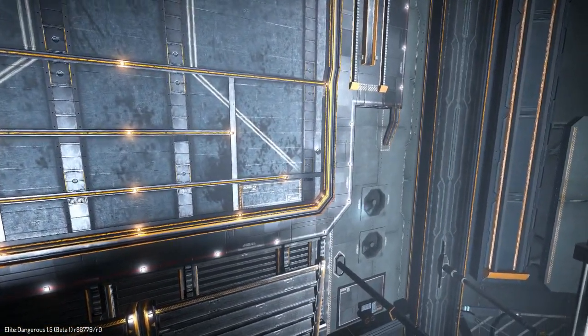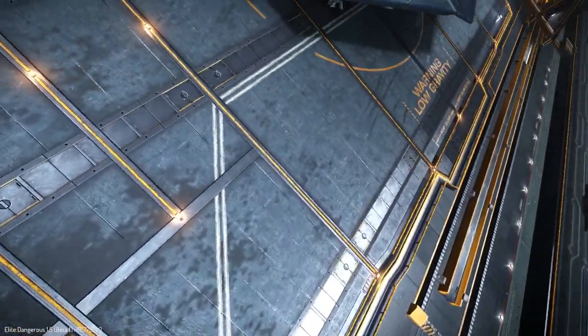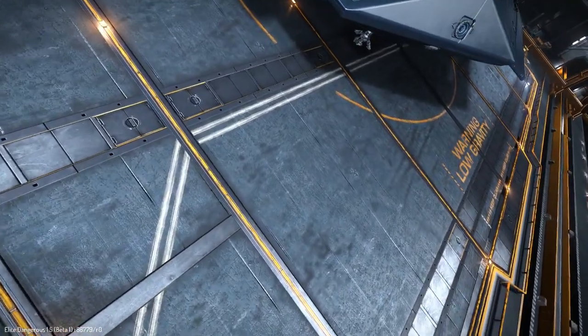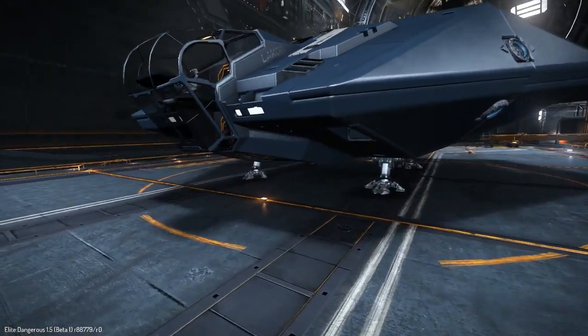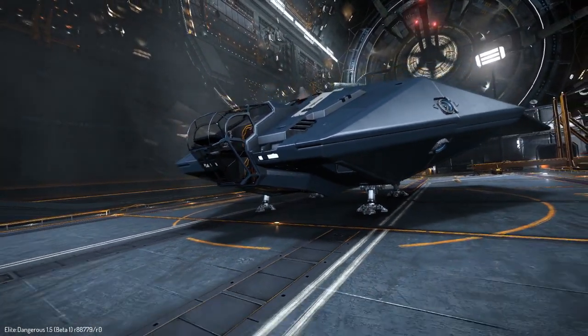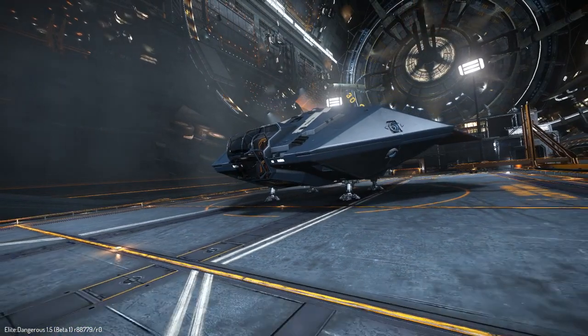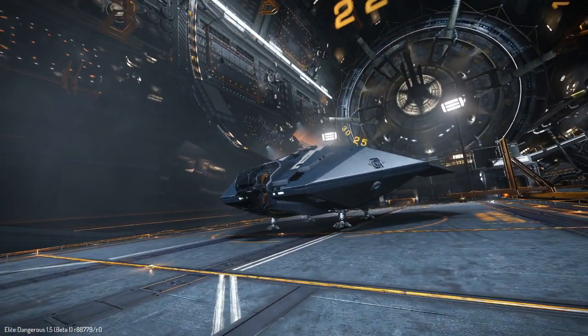I got to get a little bit closer here. Coming in for a landing. Ooh, look at her legs. She has a nice profile, though. And as you can see, there's those wings on the side. I don't know if they fold up or anything like that, but it doesn't look like it.